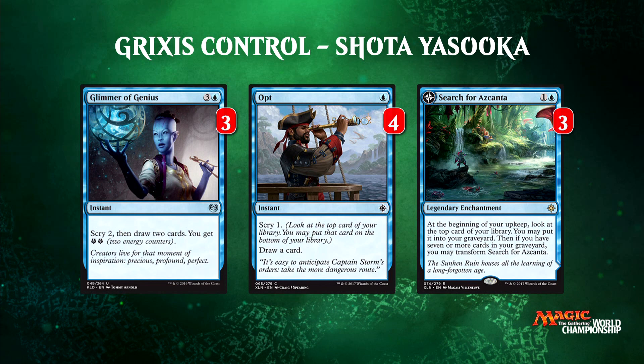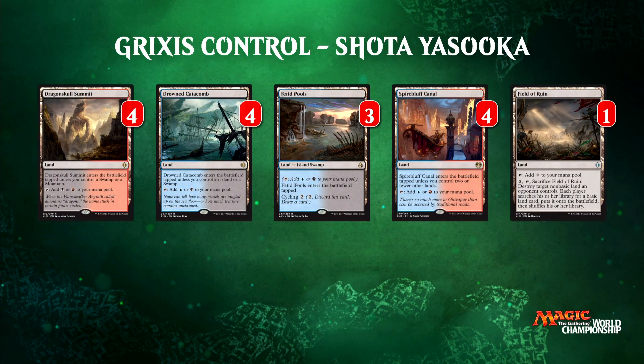BDM was telling me you don't just give somebody like Shota a tool like Search for Azcanta and not expect him to go crazy with it. Let's take a look at the non-basic lands Shota is running: Field of Ruin — packing a single one of those — as well as Spire of Industry, Fetid Pools, Drowned Catacomb, and Dragonskull Summit. Because Shota has to play a lot of these three-color lands, he only has room for one Field of Ruin. When he played against Josh Utter-Leyton in the blue-black versus Grixis mirror, Josh having access to more copies of Field of Ruin meant he won the battle over Azcanta the Sunken Ruin and eventually pulled ahead.